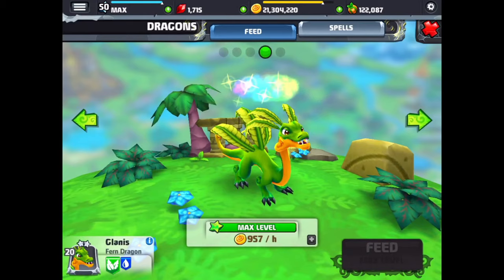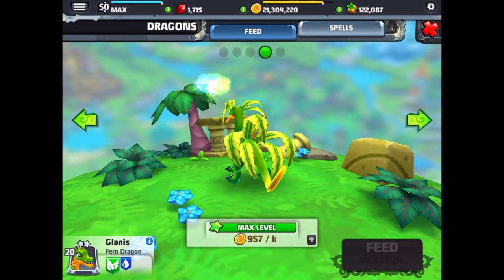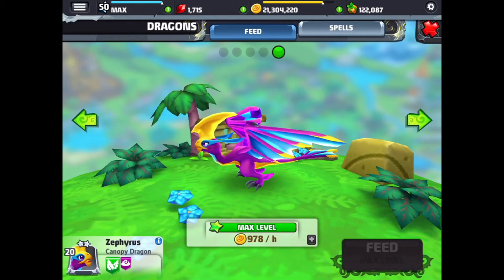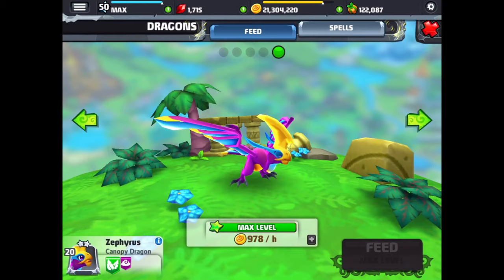Next is the fern dragon. I have a spell on this dragon — spells are merely cosmetic and really don't have anything to do with increasing your chances on breeding, but they just look cool. And next is the canopy dragon. This is an awesome looking dragon — great colors, very colorful wings. And that's it for that habitat.